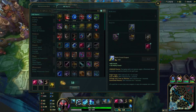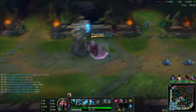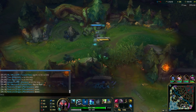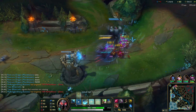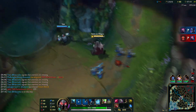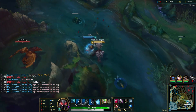Now let's talk builds. I started the Ruby Crystal because Doran's Shield and Relic Shield don't build into anything. Since I know the wave is going to crash into our tower, I do the golems on the side while waiting. I'm building into a Rylai's Crystal Scepter. I feel like going Rylai's rush is definitely more snowball-heavy than Trinity Force, since Trinity Force is only good once you have the full item, while Rylai's gives you ability power for more immediate power.